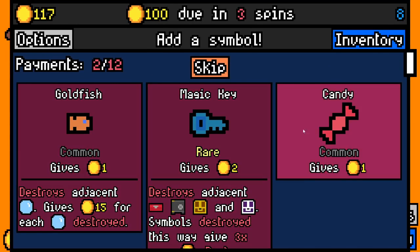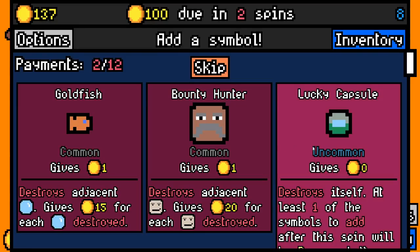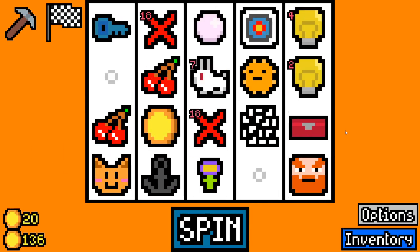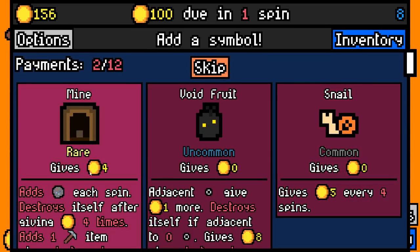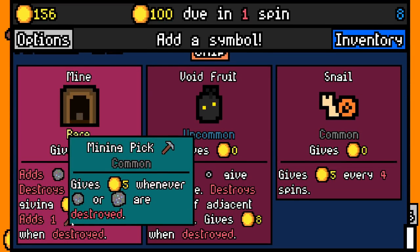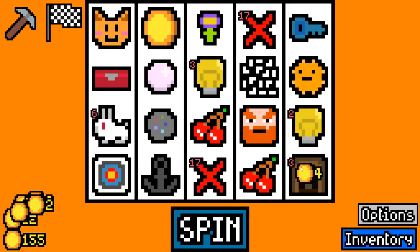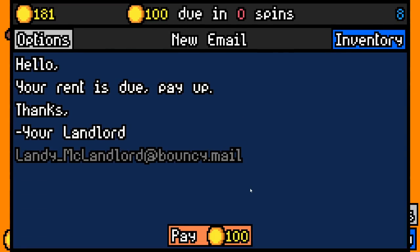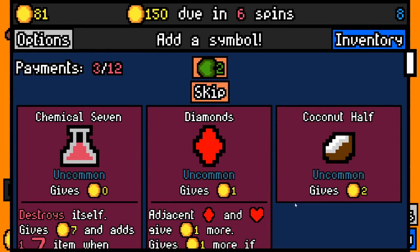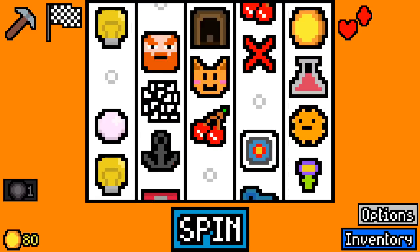We'll definitely add a rabbit, we'll add a magic key for that lock box. Then we'll also add - I don't like any of these but I will go for a lucky capsule, hopefully it gives us a good choice of symbol. It gives us some mine, which will add some ore and give us a second mining pick - so I'm going to risk it. It's a very big risk to take but we're going to pay 100, we have 81 spare. We're going to take a chemical seven and also take red suits.